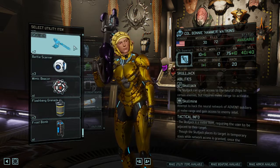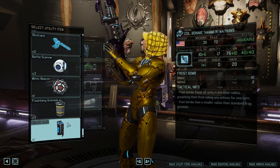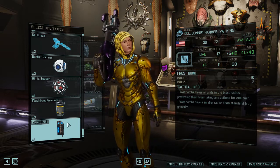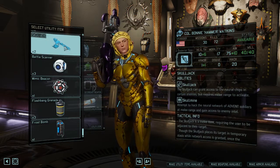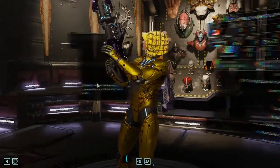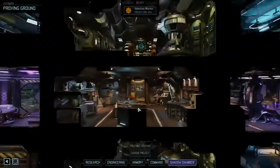The Frost Bomb is a wonderful, highly recommended item you get later in the game — a grenade that freezes enemies, stripping their cover and causing them to skip a turn. Very strong. The Skull Jack is also a later-game storyline item with its uses: gathering extra intel if you're confident enough to take the extra risk. Both are good items.